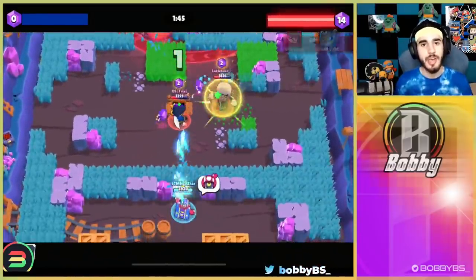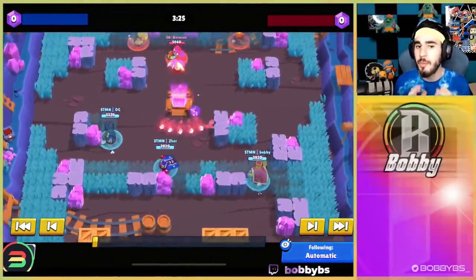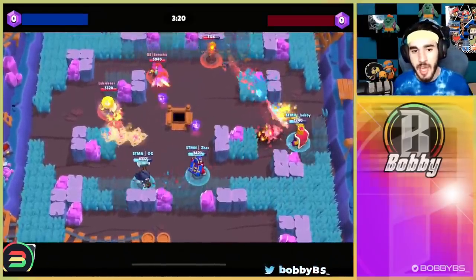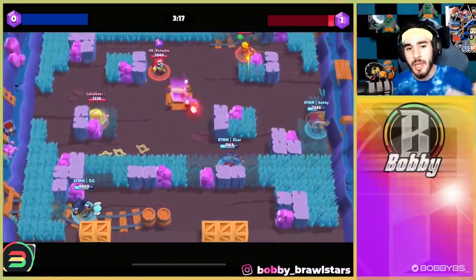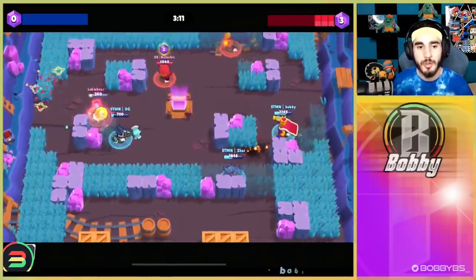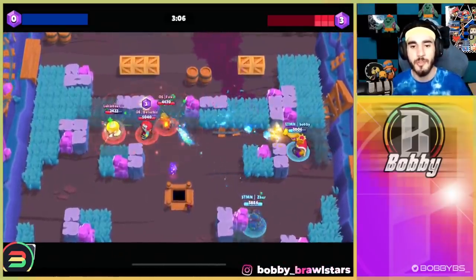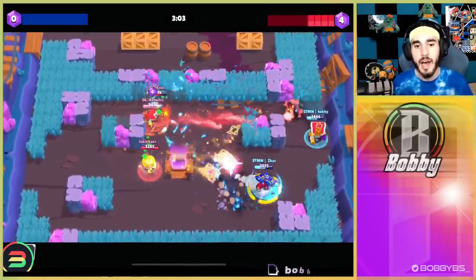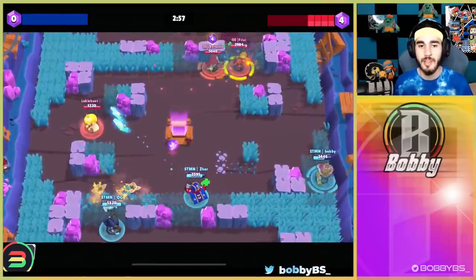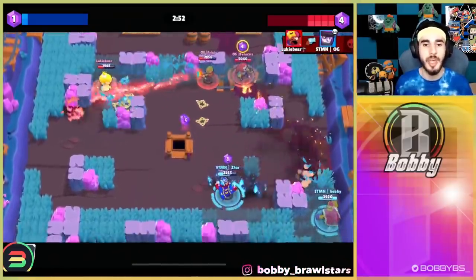Going into the next game, we're going to have OG on the Mortis — you heard me right — Czar being Stew mid, and me being Rico lane. The strategy: Stew is broken, Rico is broken, and let's just have a third brawler that can do stuff — we decided that was Mortis. OG's doing some dashes, he almost gets a kill, Lukey wastes a stun which is pretty epic for us. I have really good position on the right side, Czar as well has some pretty good positioning.